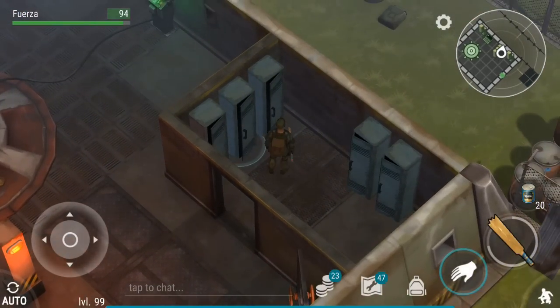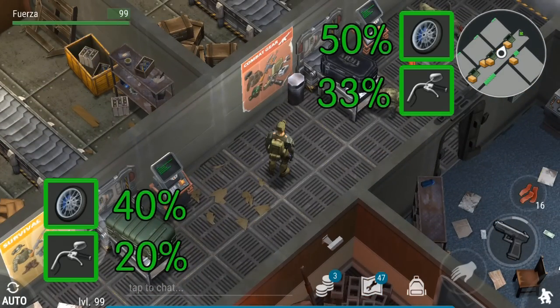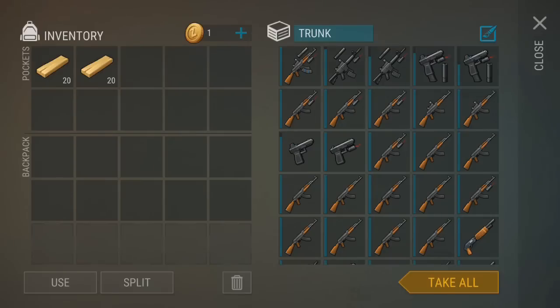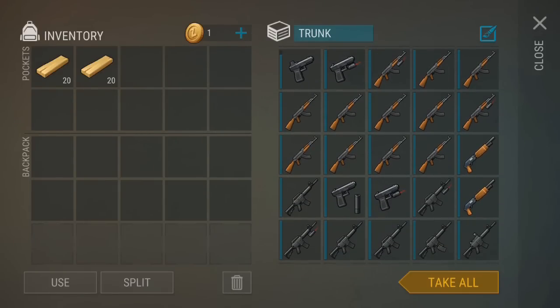Bunker Alpha used to be a few lockers with some half-broken equipment that we got to raid once and then we were done. Now Bunker Alpha is the biggest source of the best items and the key to getting rich in Last Day on Earth. It didn't make a lot of sense that the access card was just handed to us when we started the game.